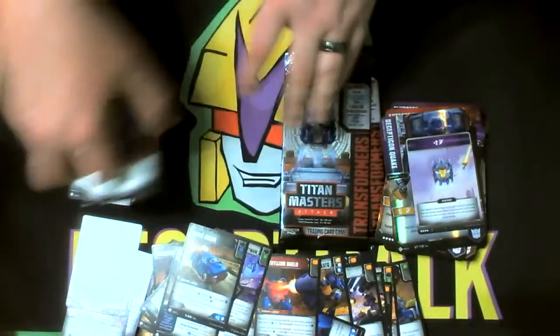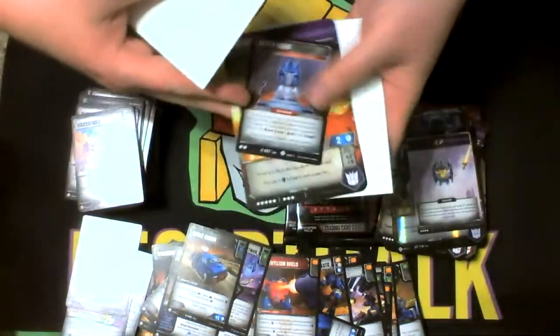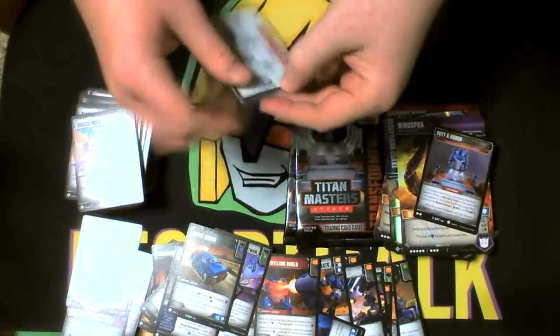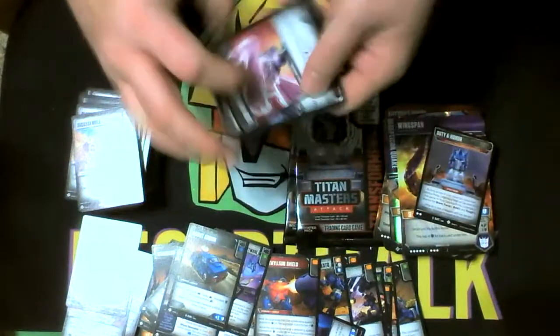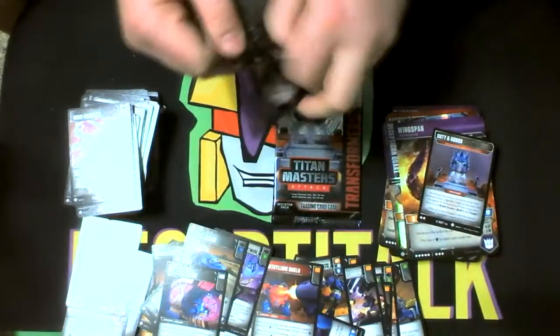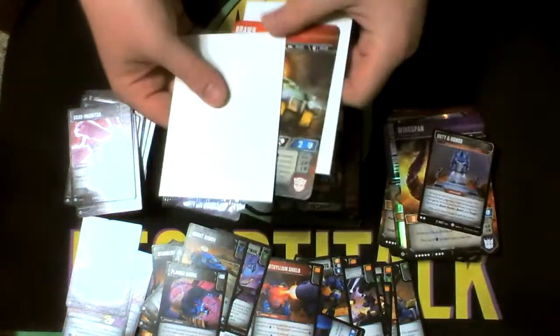Another Scout Armor so we definitely have a playset now if we didn't already. Another Wingspan and an Optimus Prime Stratagem. And Plasma Horns — fairly certain we got a playset of that one now. Another Brawn coming out the gate there.